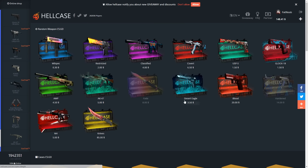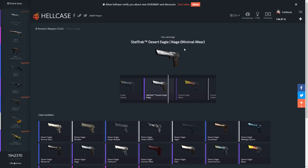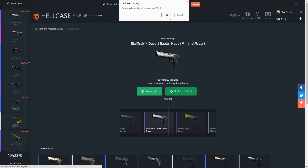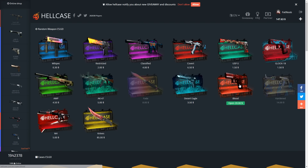Let's open up a Deagle case. Oh my god - the Deagle Blaze was so close! That's worth like $50 if it's factory new. I think we're gonna skip the blood case for now and open one later if we have the money.